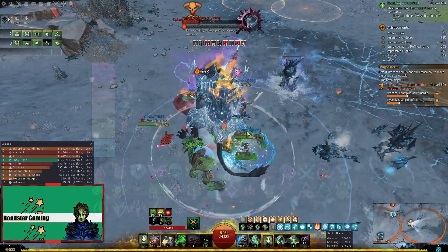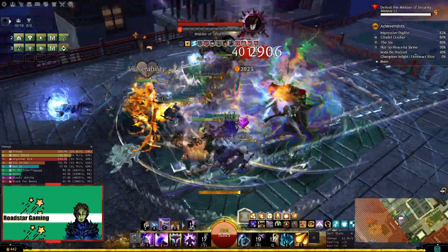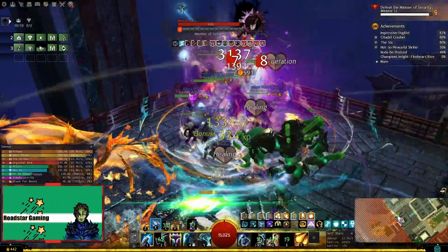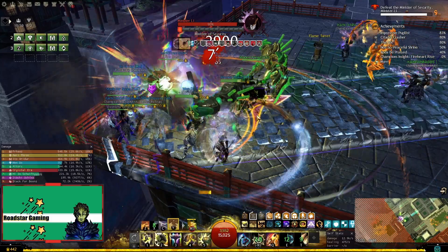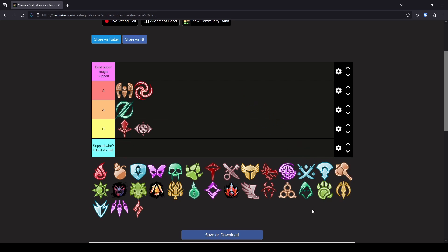Let's go with Tempest now. I used this so many times after they changed the alacrity generation from being at the end of an overload, and it felt a lot better to use, especially when you had to do a mechanic and interrupt the channeling. Now I do not see it as often in pugs, but it's still as good as ever with both heal and dps support builds and it provides plenty of boons. The only thing I don't like is that it can provide only one stack of stability, but at least it has them. So this will be an S tier support.